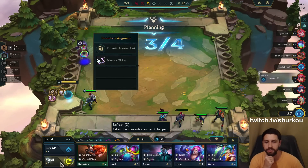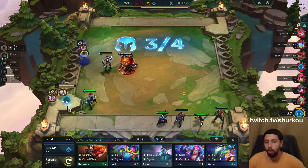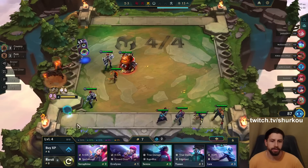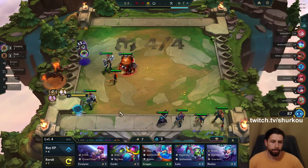The punk trait gives you these free or cheaper shop refreshes. You saw there was one shop refresh that was blinking — I didn't take it because it was a one gold shop refresh. Don't make a mistake — it's a one gold shop refresh. We do not want the one gold shop refresh because that is gonna cost us. But that is the punk trait.